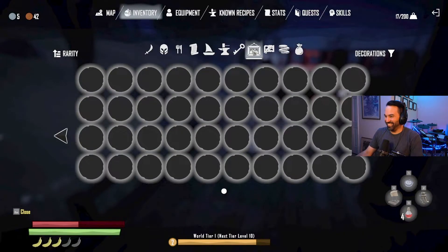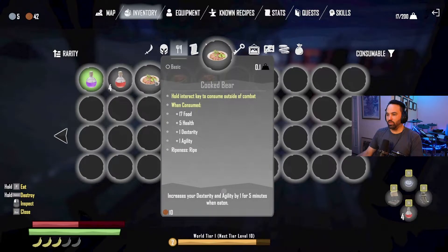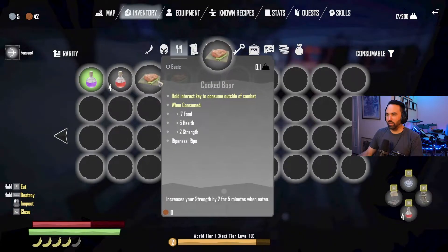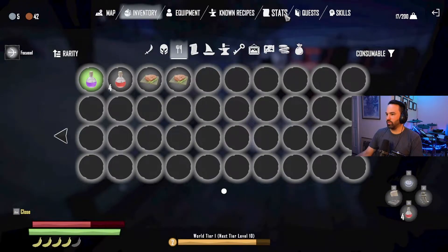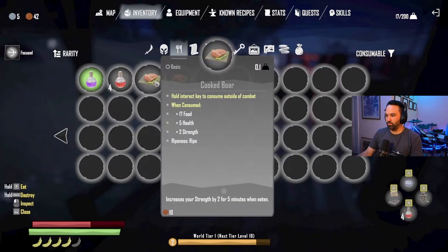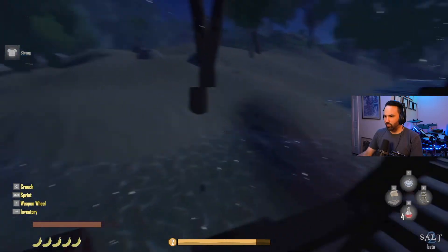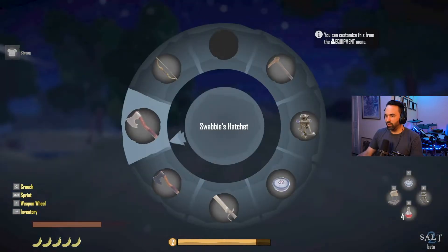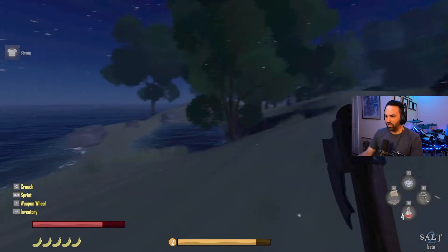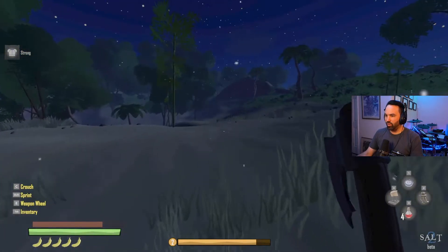Let's eat some food before engaging. Cooked bear gives extra dexterity and agility, and cooked boar gives two to strength and restores health. Getting out the First Mate's Hatchet just in case there are pirates here - I thought I saw somebody walking on this island.